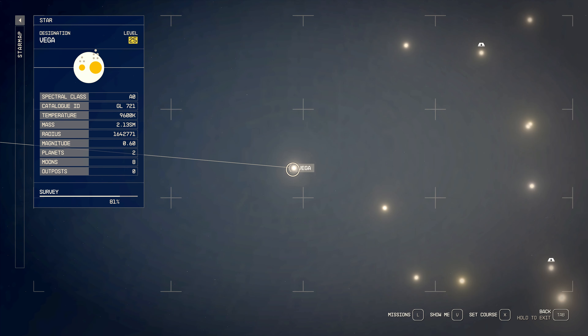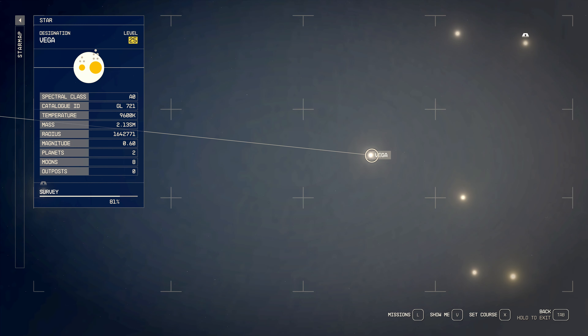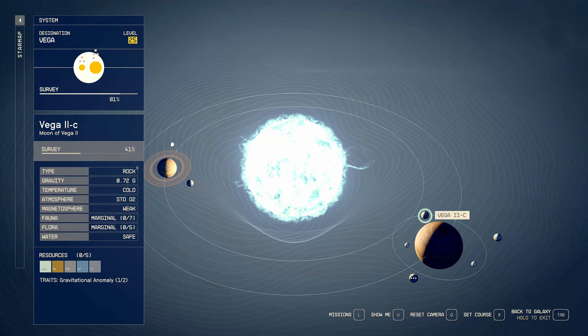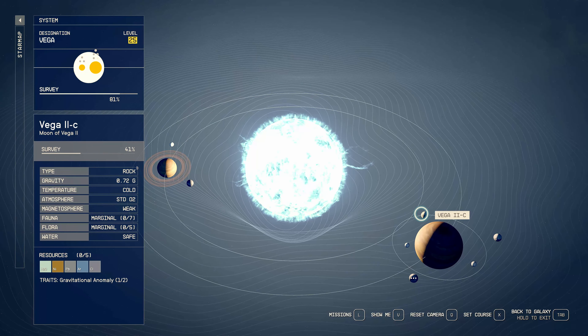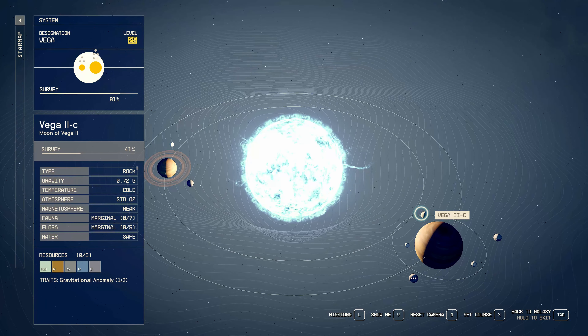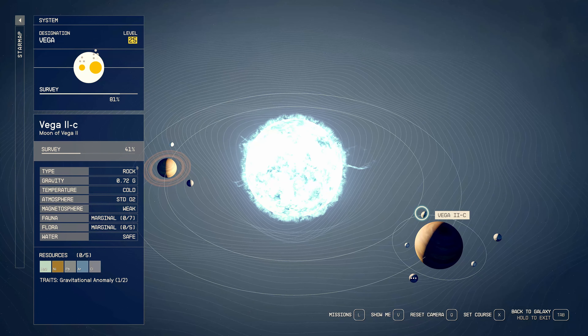That's the end of the rare items. Now I'm going to go over some basics for people that are rather new — just going to show how to collect the scans for fauna and flora. Fauna are animals, flora are plants. We're going to the Vega system — it's level 25, not too difficult. We're going to Vega 2C. You can see on the left under fauna and flora there is some, and I have not scanned any of those yet. It's 0.72 gravity, which is great — more fun to fly around.